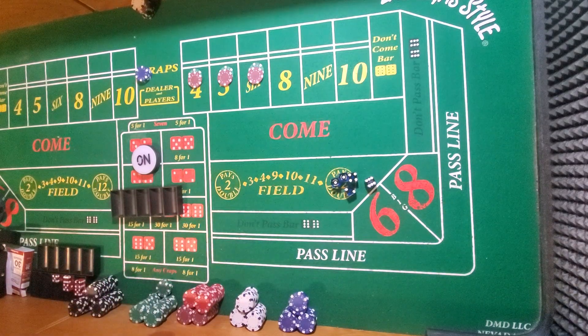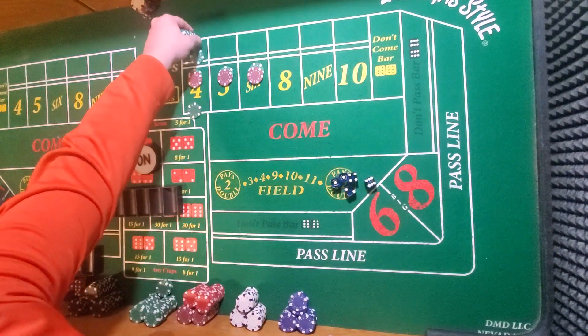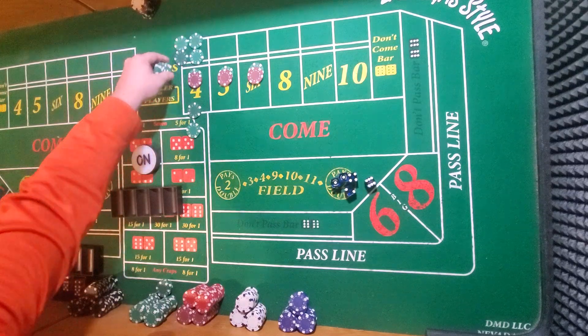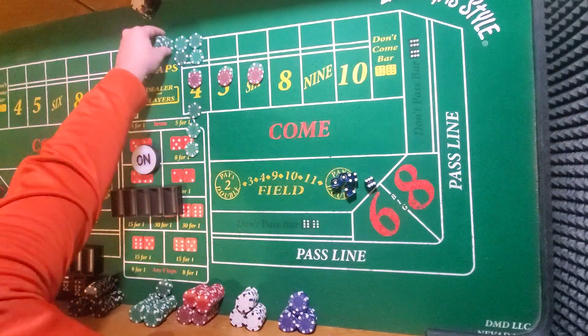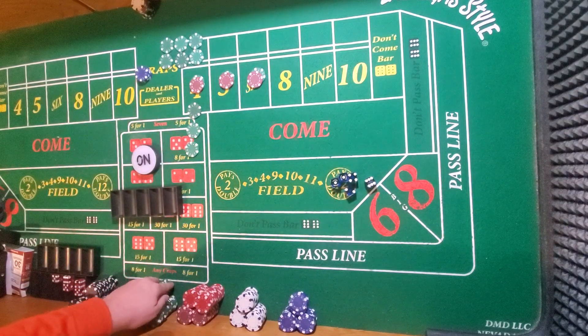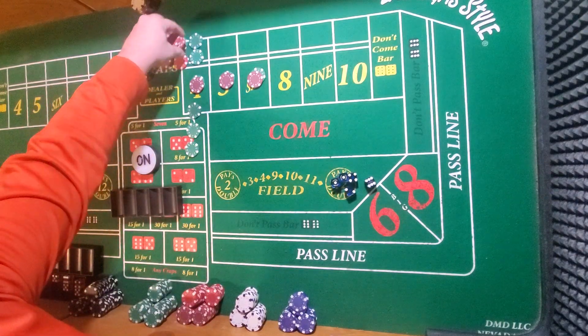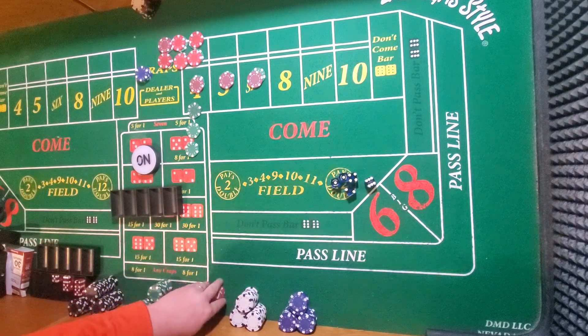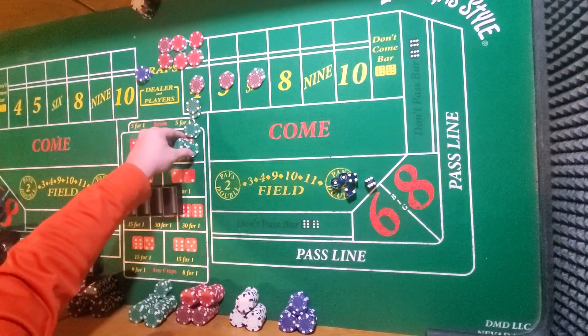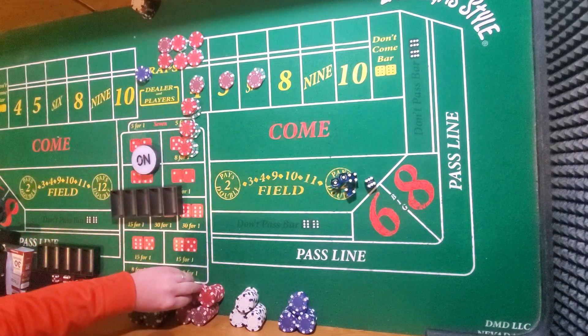On the 4 or the 10, for every 1 win you're going to have 2 losses. I'm going to do 6 sets in $30 increments. So here we would have lost $30 six times — that's $180. But we would have won $60 three times, because it's 2 to 1.